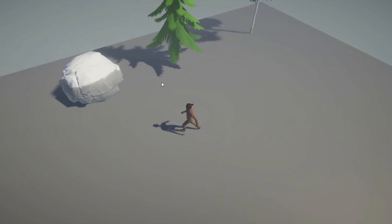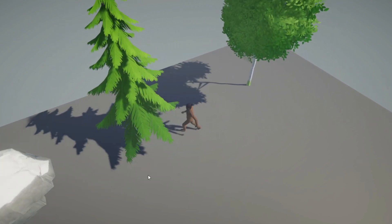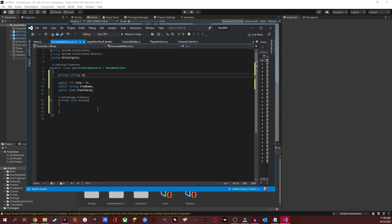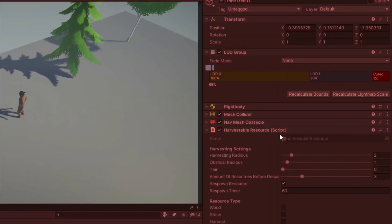Now I'm getting into the fun idea of the game, where you can harvest resources. I started by making a universal script you can drop on any object and instantly harvest it. Now I have a script that lets me harvest resources from different objects — all you need to do is add the script, select the resource, and it instantly works.